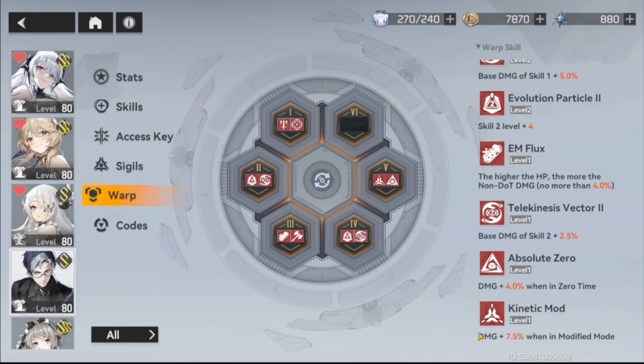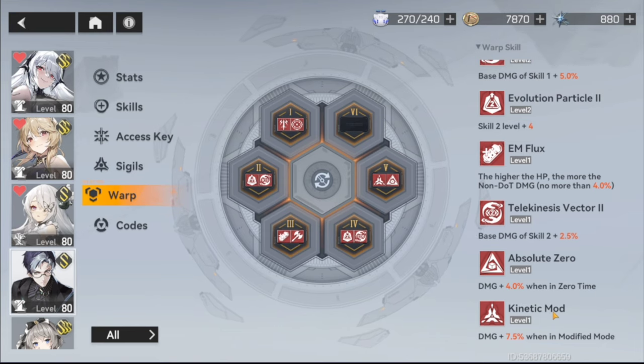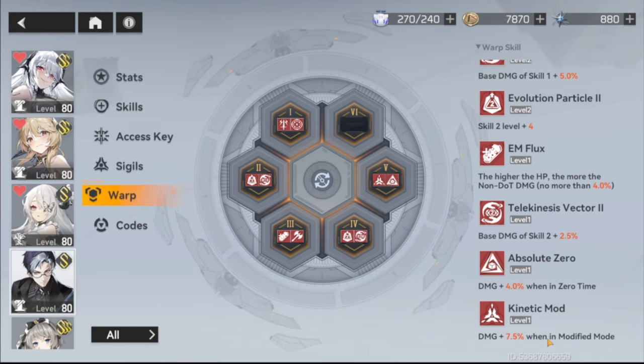Higher-than-HP and base damage of skill two are also in the mix. I went with the zero time and modified mode nodes for one main reason: his team. It's a full Olympus team with Hera and Arctic Abyss Poseidon. Hera naturally procs zero time, plus you want to actively dodge to trigger Oceanus's dodge skill. With the full Olympus team and the Mialgia, modified mode is extended greatly, so you take full advantage of that seven-and-a-half percent damage boost.